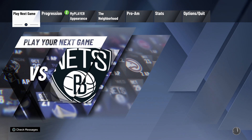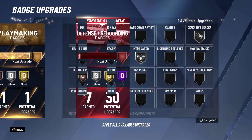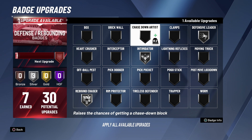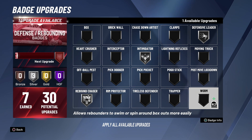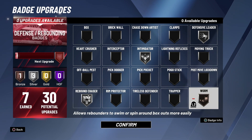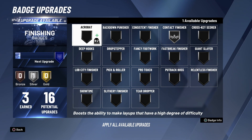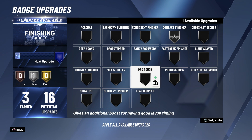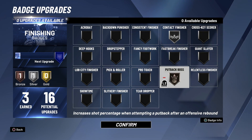So now we're back into the MyPlayer screen and I'm gonna go upgrade my badges that I just got. I have like 11 total badge upgrades so far from just playing around 15 MyCareer games, and that's pretty fast from what I've seen so far all over YouTube. I just upgraded Worm to get some rebounding badges, and then for my finishing I also got another upgrade there too, so I'm just gonna put on Put Back Boss.